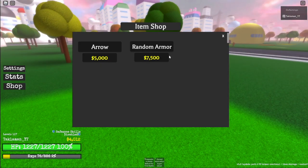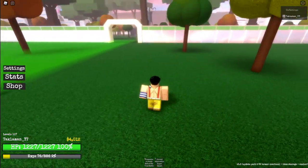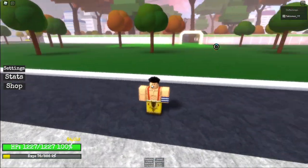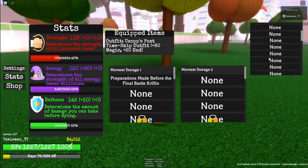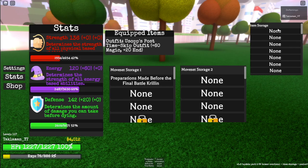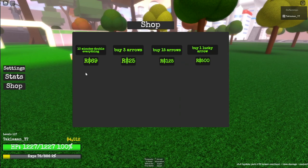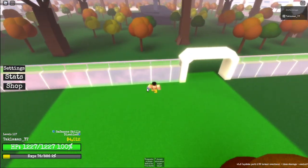You can also get armors right here. You gotta be a certain level to wear armors guys — like for example, if you put on a level 80 armor and you're level one, you cannot wear that. Get to level 80 first. Then you got item storage right here — I don't know if you can put your bags in here, so let me know in the comments. Then you go to the shop — you buy stuff with Robux. I don't really recommend this; these are easy to get. There's only one spawn — it's this area right here.